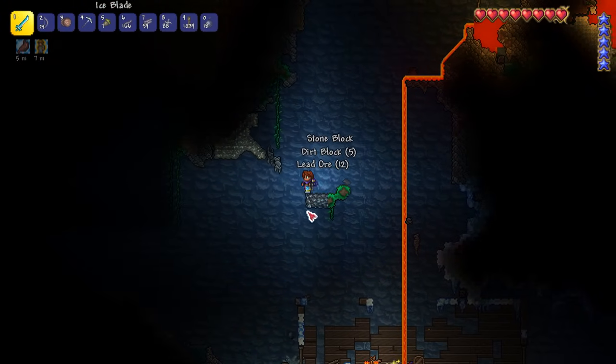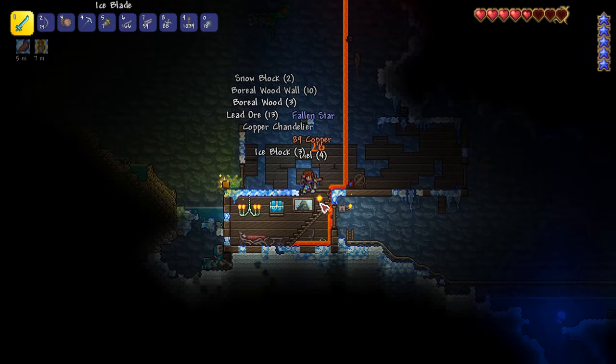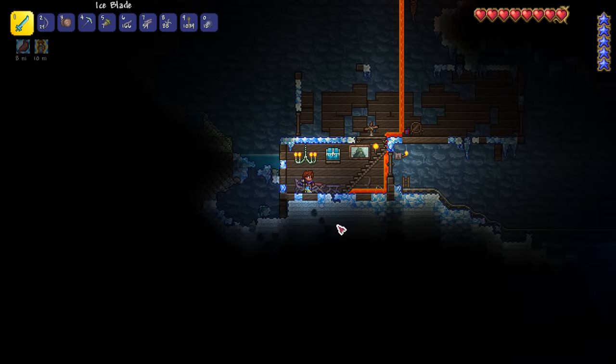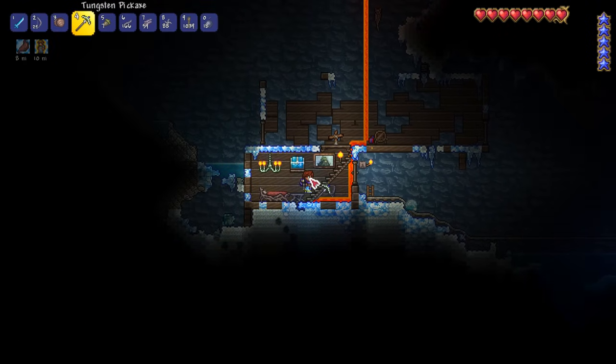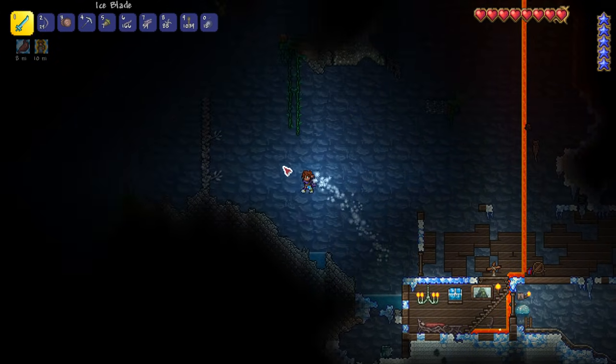You might have noticed I dropped a spawn point here — beds are fairly cheap to make. Oh my gosh, it's a geyser trap — who on earth put a geyser inside the room? Let's just drop all our loot off, drop some money. Oh my goodness, there's so many traps. This is out of control.